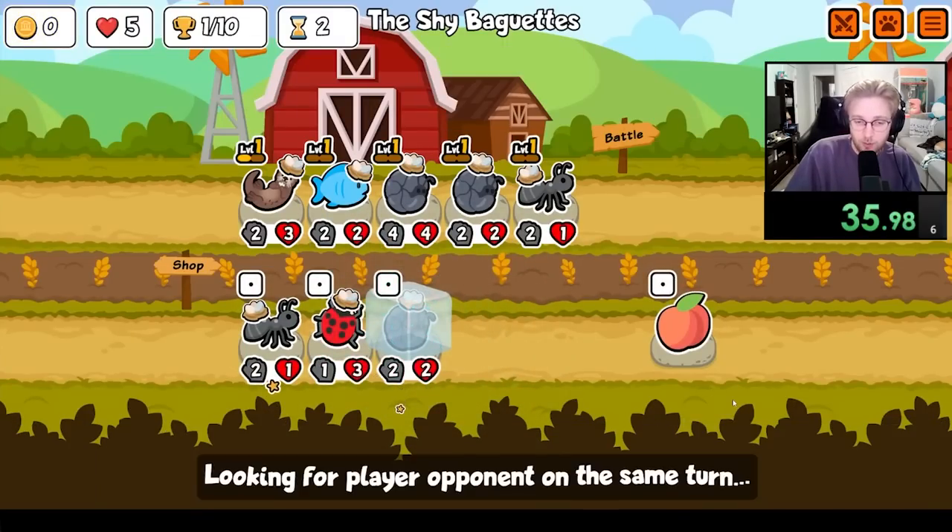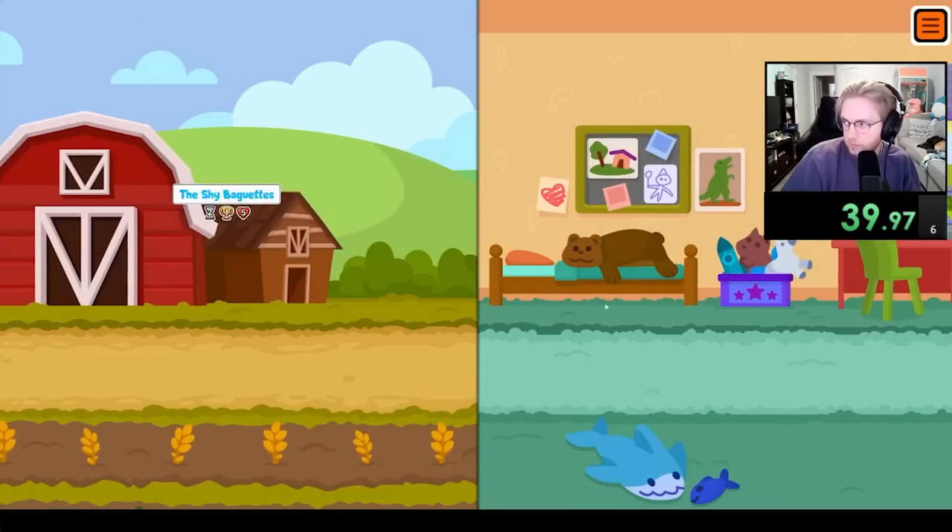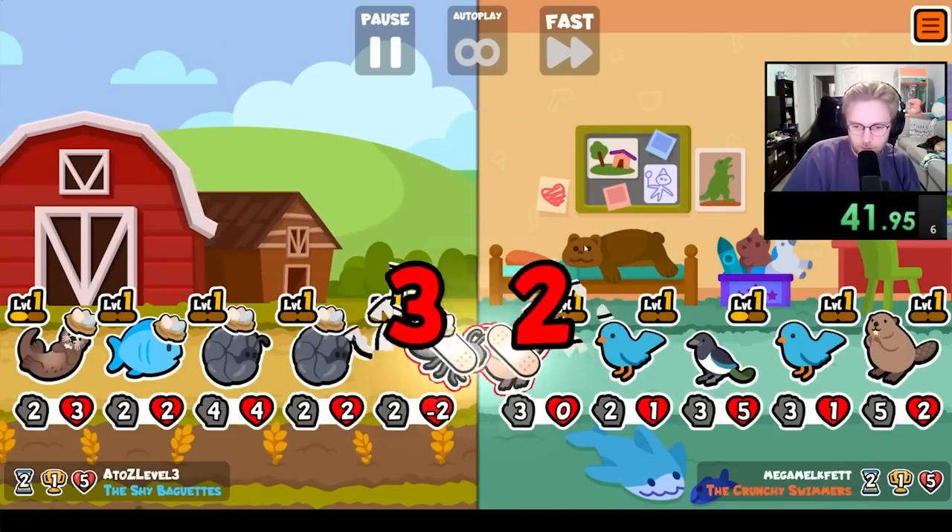Hey everybody, I'm unlocking every sticker and badge in Super Auto Pets in order from A to Z, and today we're going for the Falcon, which is a tier 4 unit that on knockout will summon a copy of the pet that was knocked out.